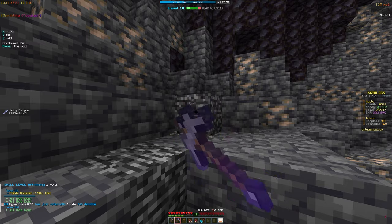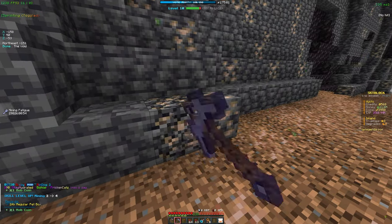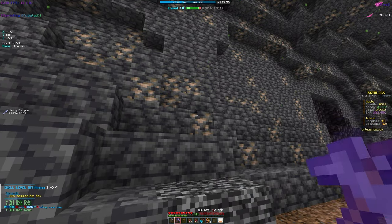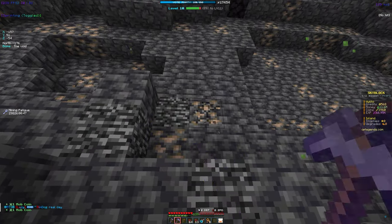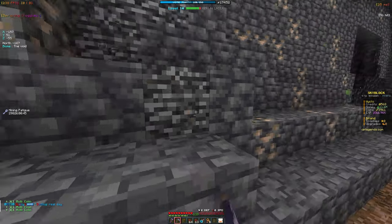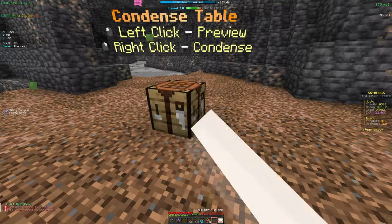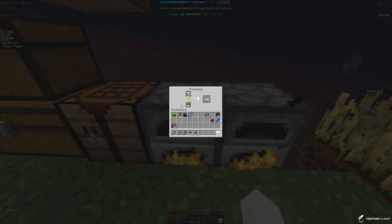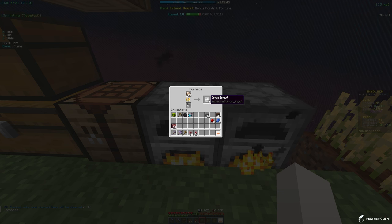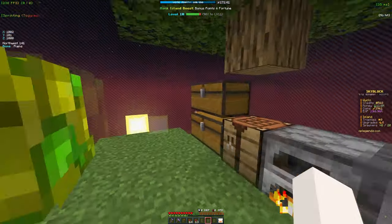I'm going to go ahead and get 64 ingots. It's going up by two every time I mine one so it shouldn't take too long to get a stack. I also want more mob coins because with mob coins we can get island upgrades like crop growth speed and ore upgrades for our cobblestone generator. We have a stack - let's go to the condensed table. I'm currently smelting the iron because we need to convert it to ingots in order to condense it into the enchanted iron ingot.